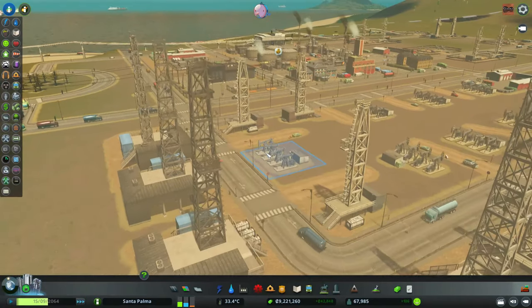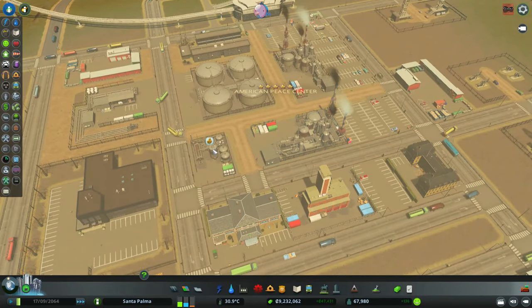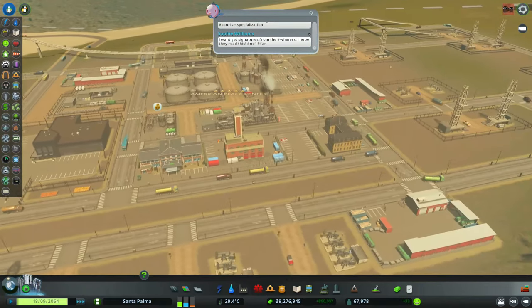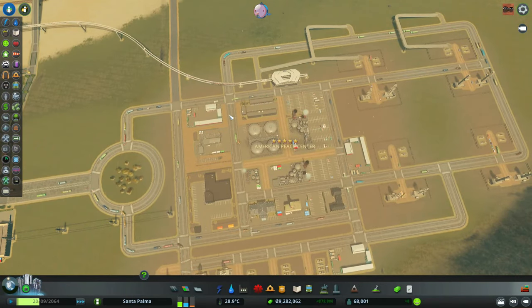Let's see if this is enough. This is full of petroleum — that's fine, there's only one petroleum factory and that should be enough. We definitely need to produce more plastics. There are so many trucks — these trucks can all come here and here.